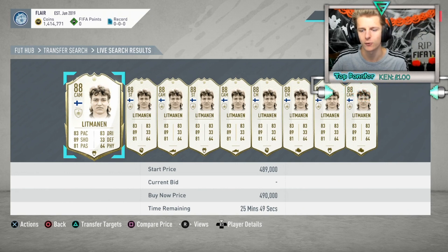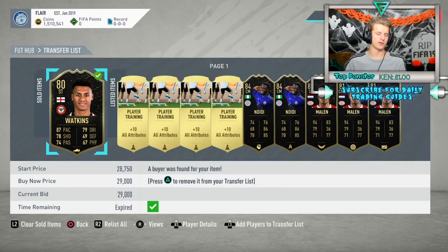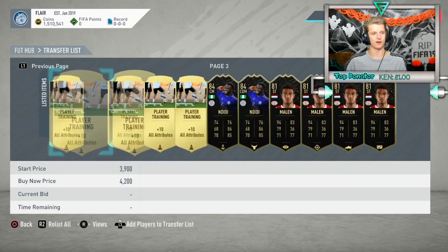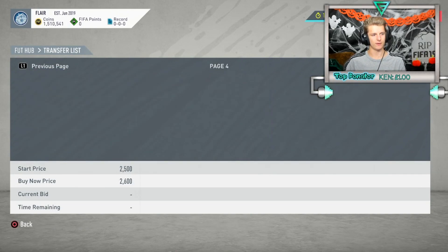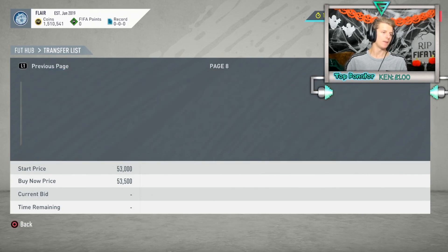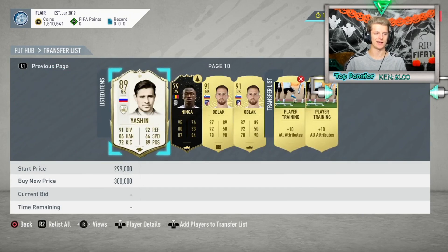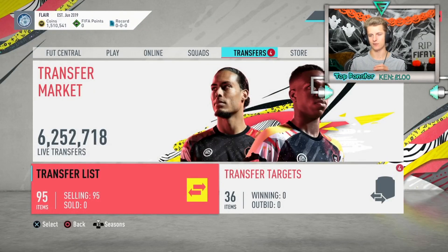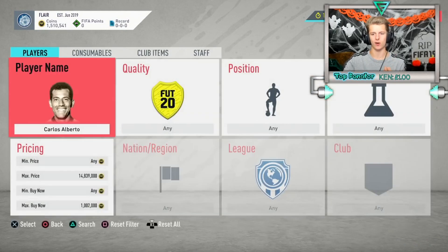Sold Watkins for 20K this morning. Checking if the SBC fodder ended - not yet. The plan is to see where Oblak's selling and start listing him for a bit less since we only have about four hours until 6 p.m. I want my coins ready at 6 p.m.